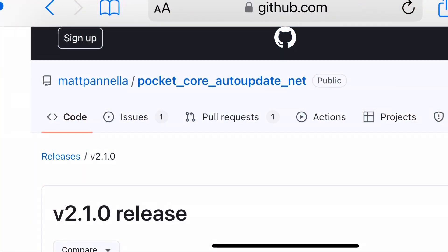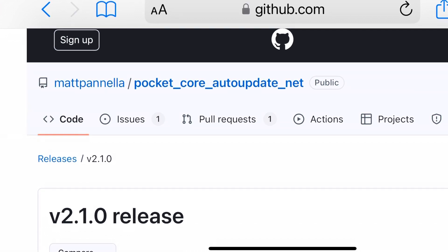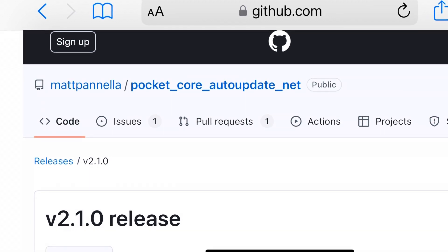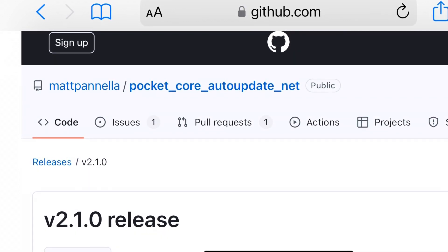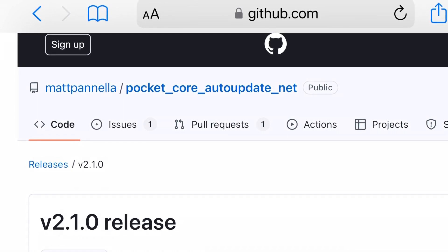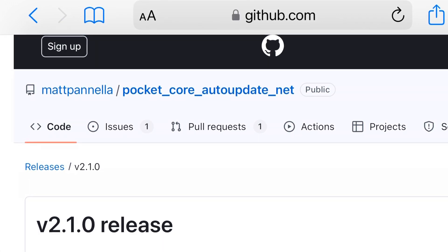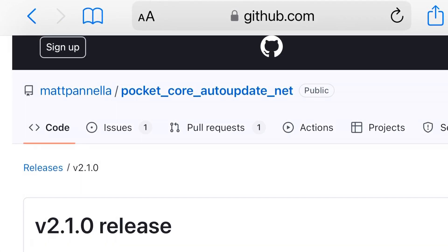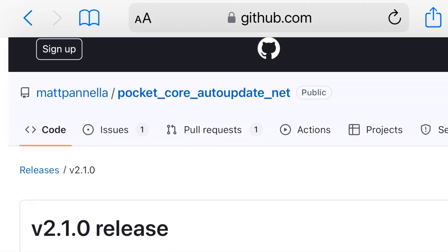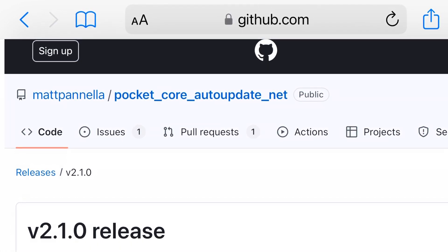The author of this updater script is Matt Piniella — I will put a link to his GitHub in the description. But if that stops working at any point, just do a Google search for 'Matt Piniella Pocket Core Auto Update' and you should be able to find either his GitHub page or whatever new resource has it. The script will pull all the files you need and will be updated to include whatever new cores become available, so cores that aren't even in this video at the time of recording will still be updated by this script.